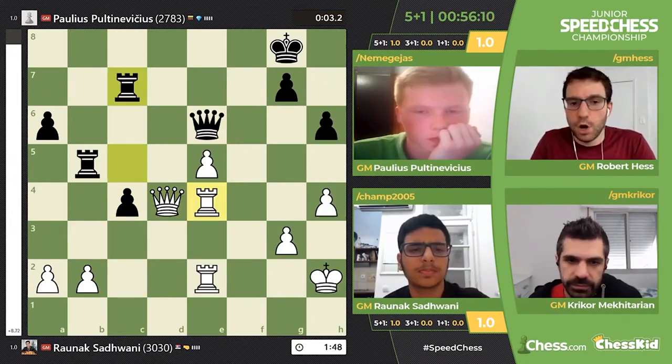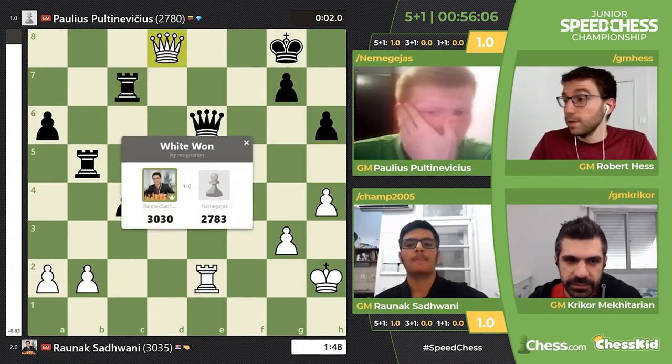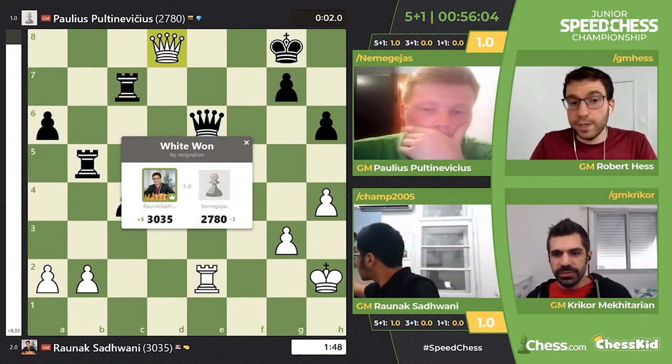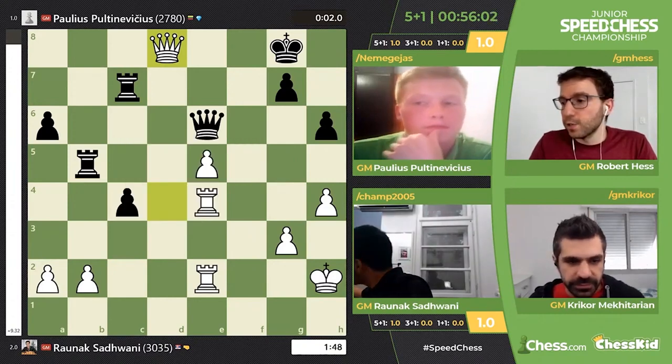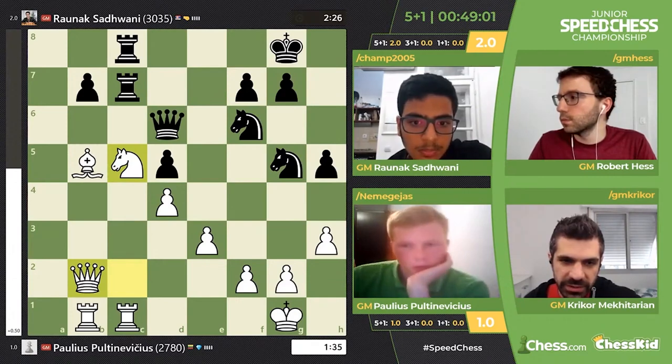Anyone can play fast, right? Queen d8 — he blundered immediately. So it's 2-1. That's why you can't get down to just seconds on your clock. Either way, it's very annoying. But when you get an opponent like Raunek, it's really hard to play at the same speed when he plays really, really fast.